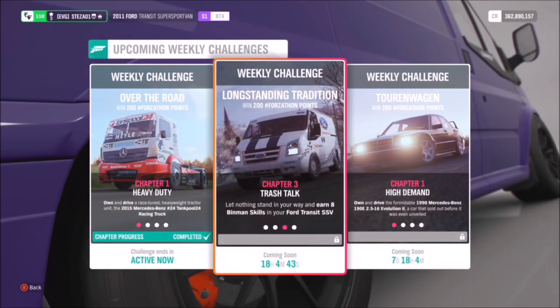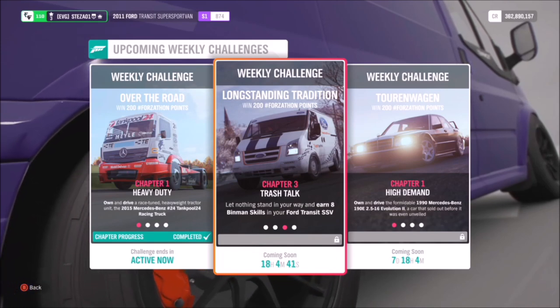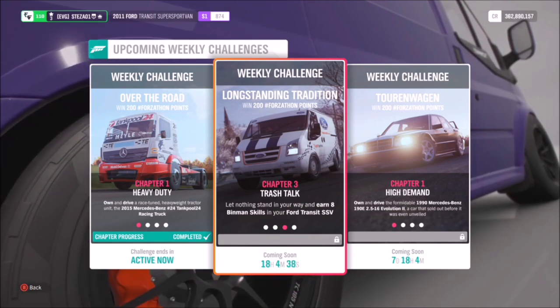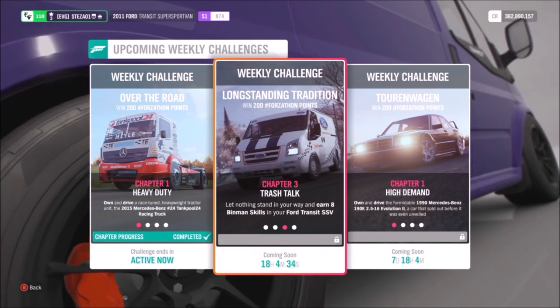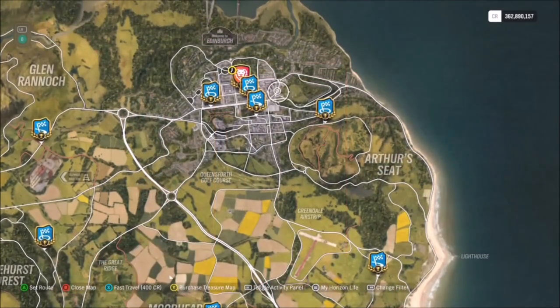The next challenge wants you to earn eight Bin Man skills in your Transit. A Bin Man skill is just a wreckage skill where you smash into a bin — it doesn't matter what bin, as long as it is a bin, and it will pop up saying 'Bin Man Skill' when you've got it.